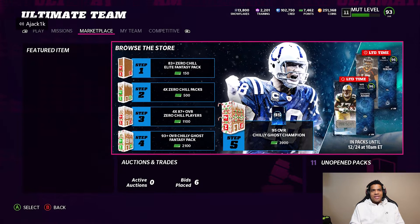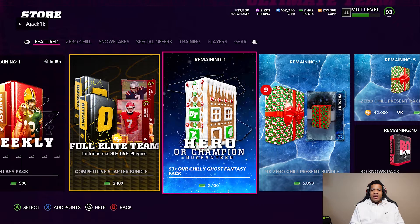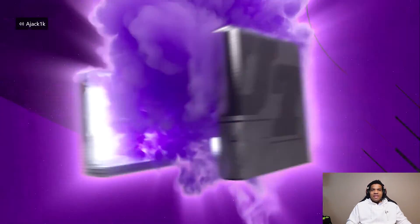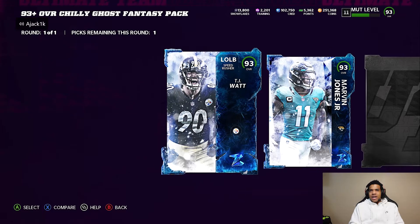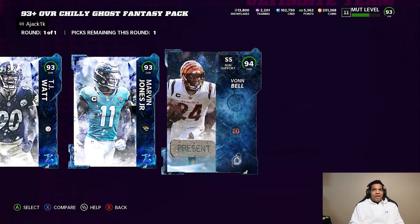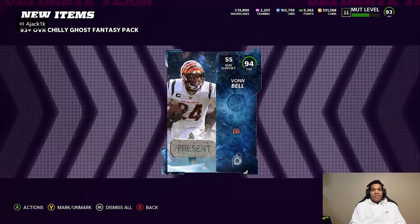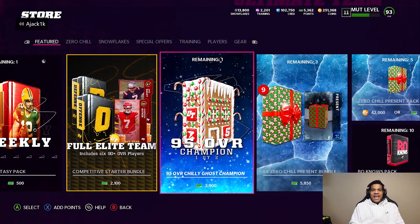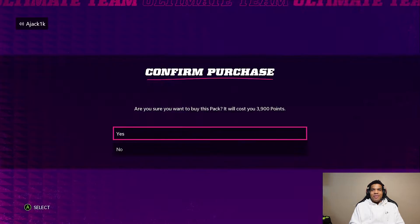We still have more steps to complete. Now we got a 93 overall Zero Chill Ghost Fantasy pack — that has to be good, right? Let's see: first one, 93 TJ Watt, 93 Marvin Jones, 94 Von Bell — we will take that. That's some coins for sure, not one of the better pulls but you can't complain. That's about 200,000 right there.